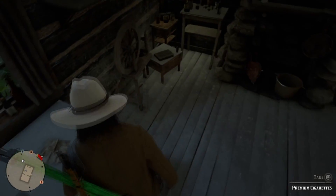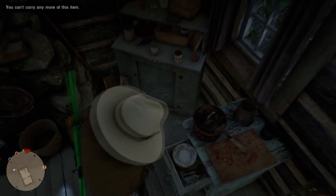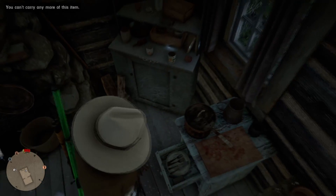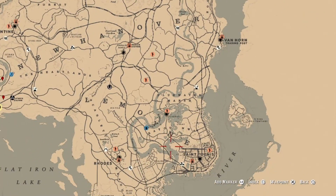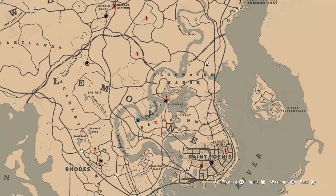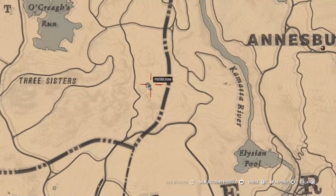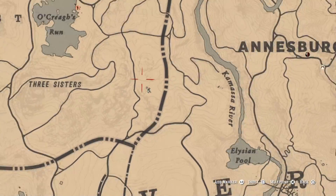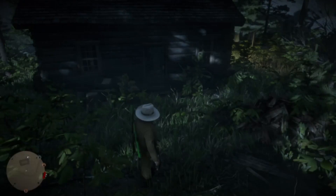I'm going to show you how to get unlimited items. There are specific places that are really good for this to get fence jewelry you can sell to a fence. There's one in Bayou Noir, right here on the map, which I showed in my last video. And then there's the place I'm showing today — near Ansburg on the map — a house that has two pieces of fence jewelry in it, just like the house near Saint Denis.